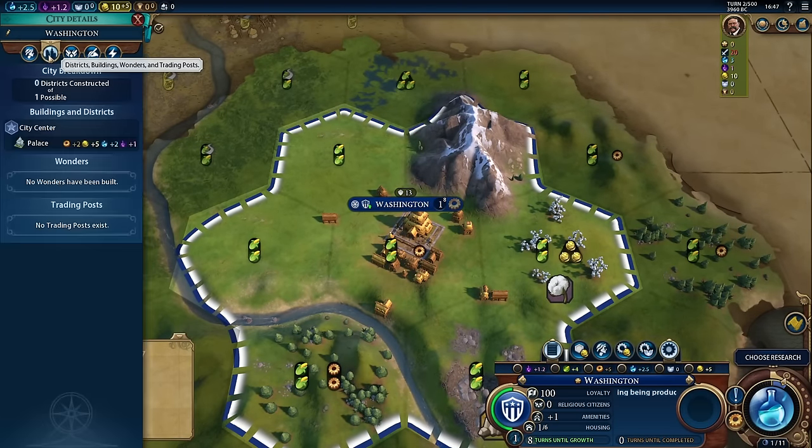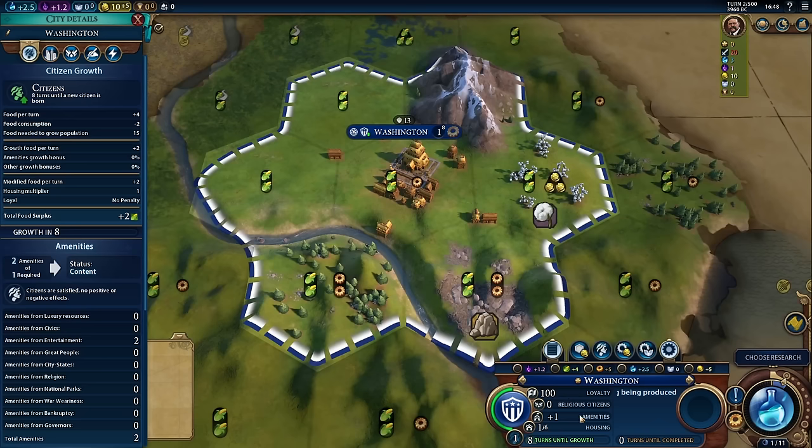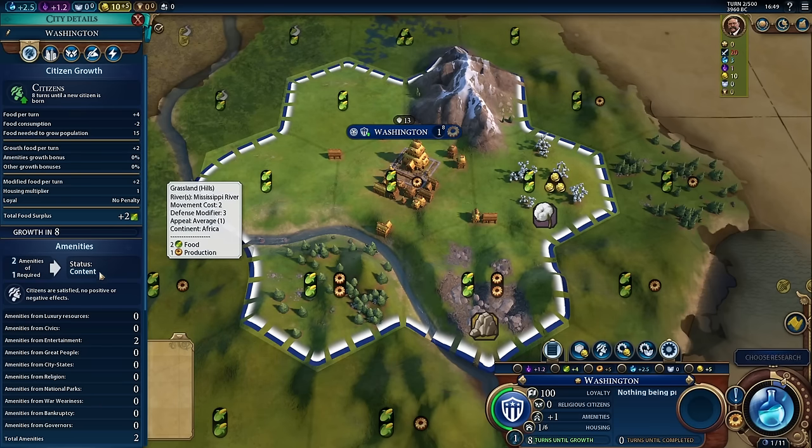If we click on the districts, buildings, wonders, and trading post button — the little icon represented by the city — you can see that our palace itself has some built-in abilities. The palace is the building that comes with your city center when you found your civilization. Our palace by itself is giving us two production, five gold, two culture, one housing, and two amenities. Amenities are all those things that our citizens are asking for that make them happy. You'll notice that Washington currently has plus one amenity, which is making it content. If you have too few amenities for the population you have, your citizens will be displeased. Likewise, if you have more amenities than you need, your citizens will be happy, and these can adjust what your total yields are.